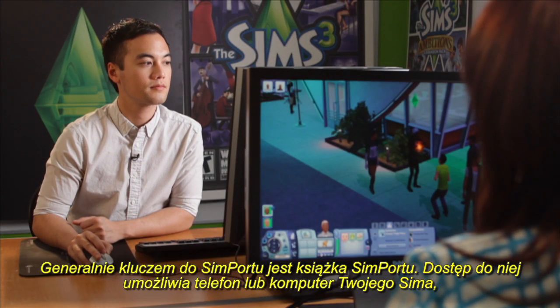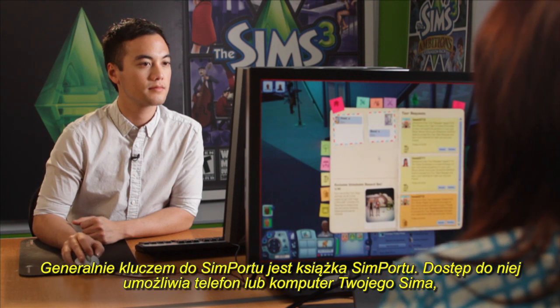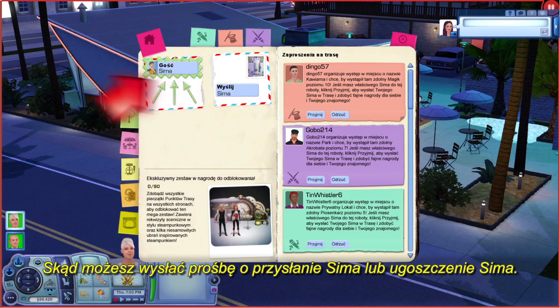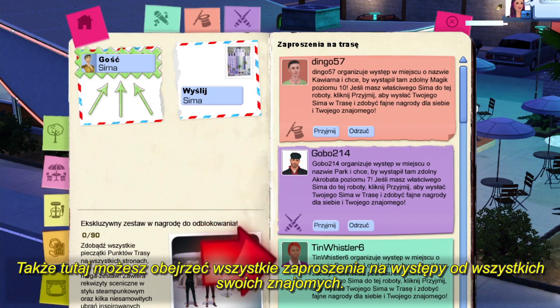The key to Simport is basically the Simport book, and that's accessible through your Sim's phone or computer or the options menu here. And from here, you can send a request to send a Sim or host a Sim. This is also where you see all of the tour requests from all of your friends.